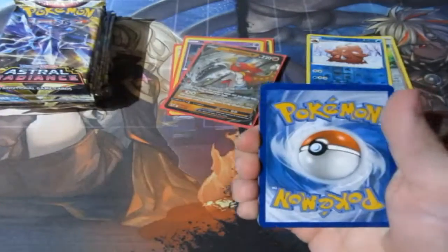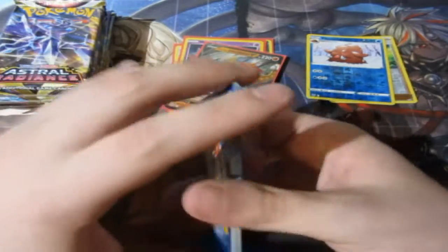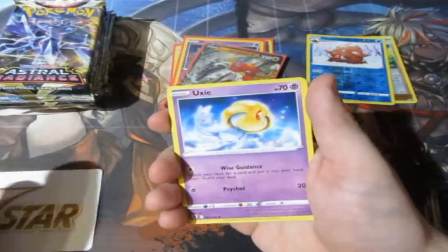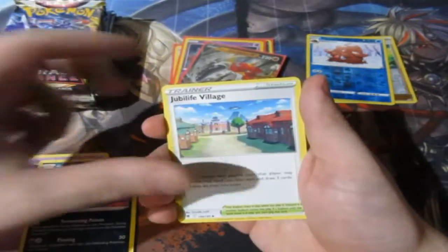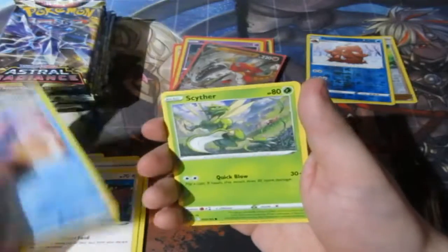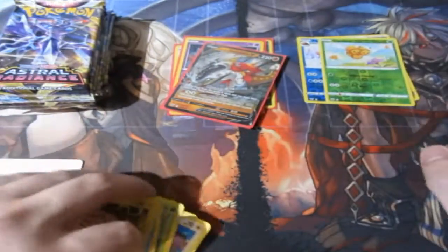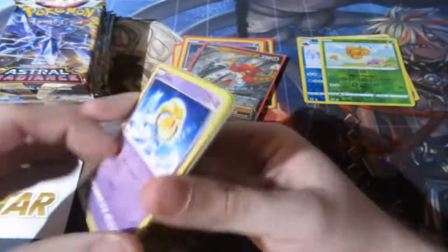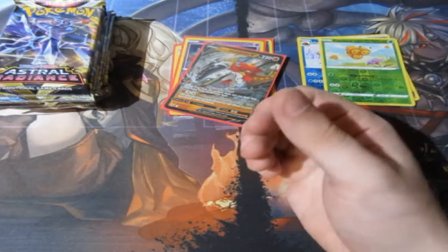Let's keep this train rolling! V-Star card — this could be good. We've got Uxie, Heracross, Mantine, Scyther, Basculin, and it's a Regileleki. I still wish Regileleki should have been a Hollow Rare or a V card, which would have been amazing, ladies and gentlemen. Would be amazing.